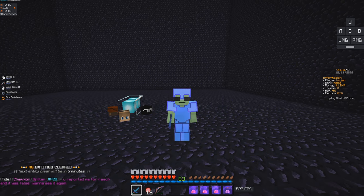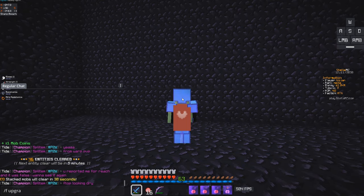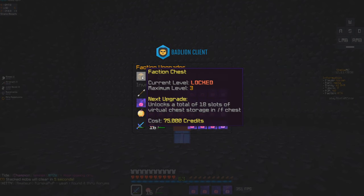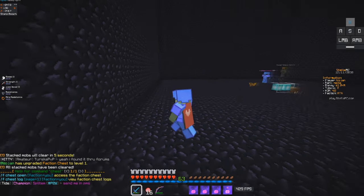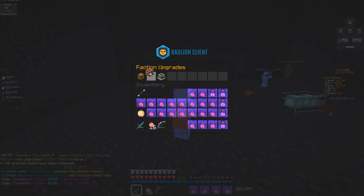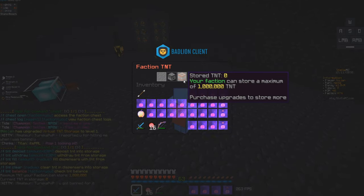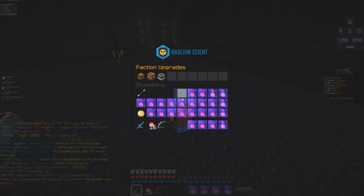Alrighty guys, if we do slash F mission, we have completed it, and we got a hundred thousand credits. Now what we're going to do is buy the faction chest, which is going to be good. Okay, we got the faction chest, and then F upgrade — buy the TNT. There we go. F TNT — we have your faction, so we can store a million TNT, which is actually super good.